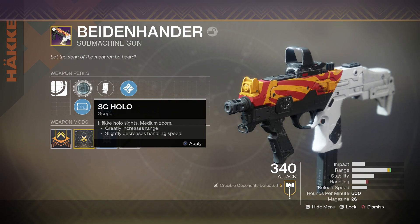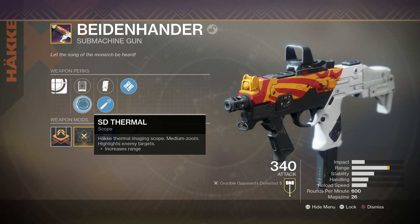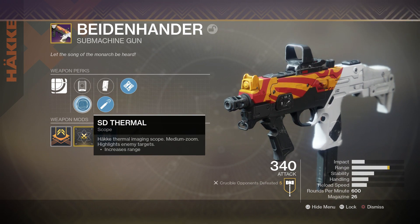After that we have our sights. The first one is the SC Hollow for more range but decreased handling speed, or the SD Thermal for just more range. We're going to go with the thermal since we still get a bit of range but we also keep our handling speed — and I really like my handling speed on the 600s.